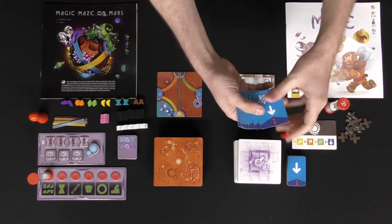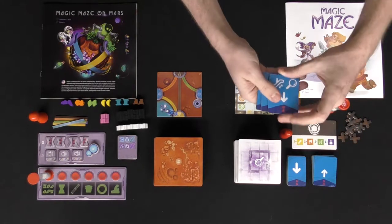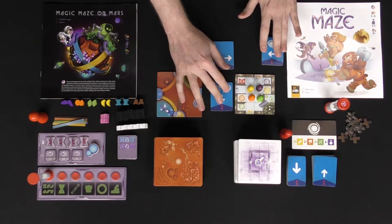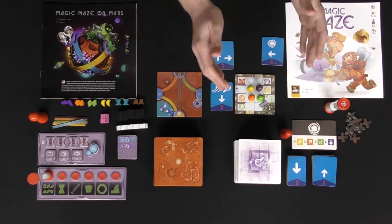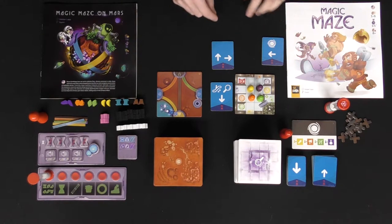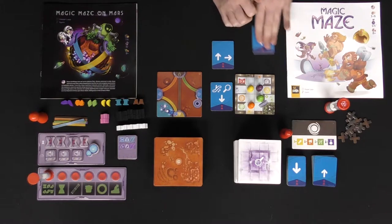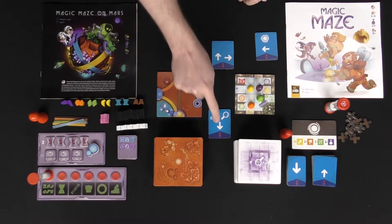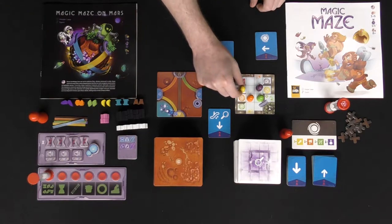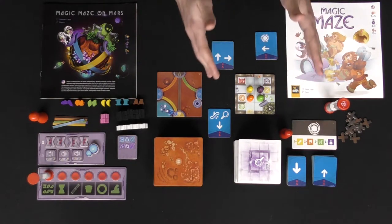These are all action tiles, and depending on the number of players determines how many you get. In a three-player game, you're going to get three of these — denoted by the number three on the bottom — and you shuffle them up and deal them out. One player is going to be able to move all of the meeples down, and you always make sure they face north. This player can move them down, this one can move them to the left, this one to the right, and another upward — and it's simultaneous. You can continually play this game regardless of turn order.